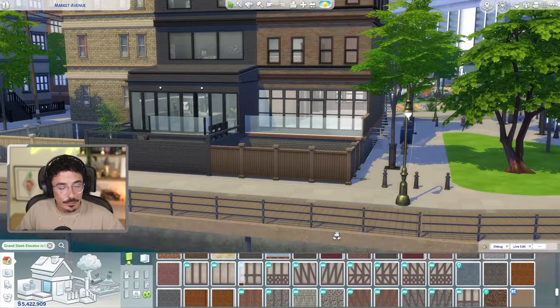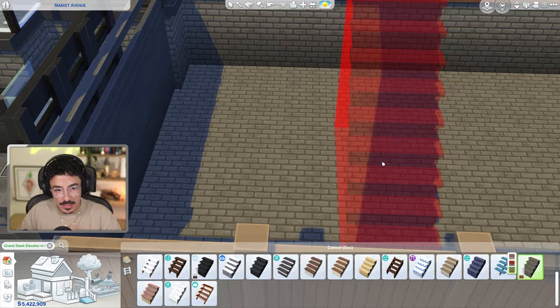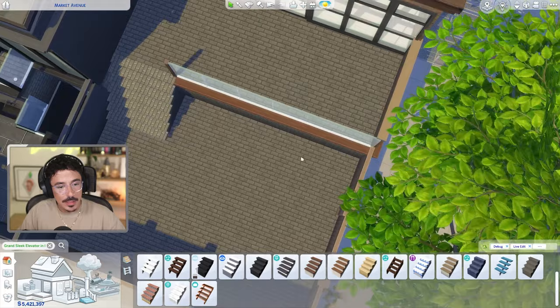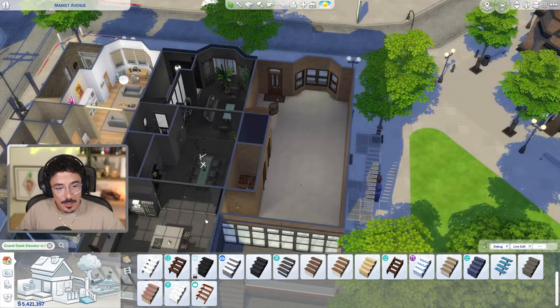We're going to put some stairs here using those grey stairs, flopped just off to the side. That'll be cute — a little breakfast moment here with a chair and a couple of chairs and a table. We'll do a banister there as well, obviously. But for now we're going to get into the interior.